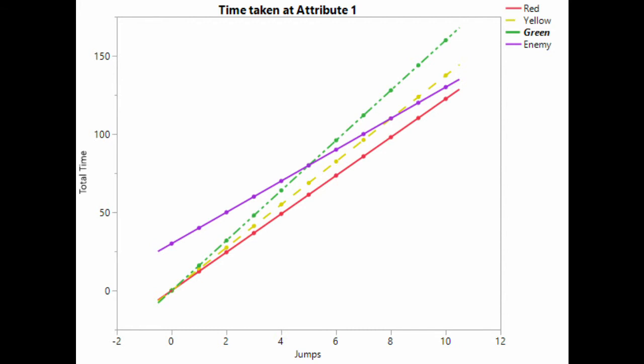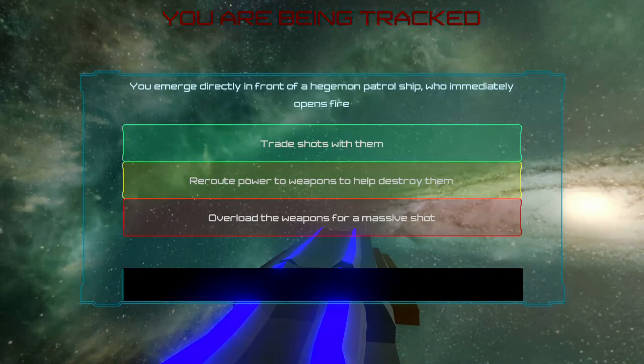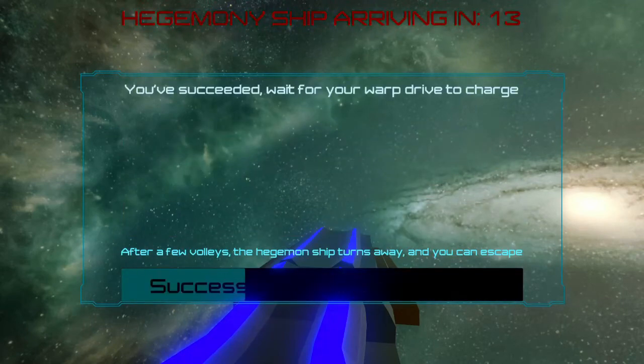If a player selects only the safer green wagers, the enemy will catch up to them by the end of the sixth challenge. The player must complete 11 challenges to win the game. If the player selects only the slightly risky yellow options and receives no negative consequences, they will win the game with 1.25 seconds to spare. However, if they suffer one negative consequence at any point, they will lose the game selecting only yellow wagers. This means the player must select at least one red wager and several yellow wagers to win. Because of the higher risk level and the increase in tempo that comes from a lower completion time, this creates a feeling of rising tension.